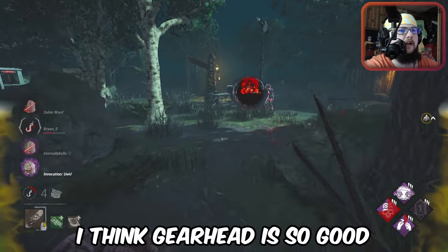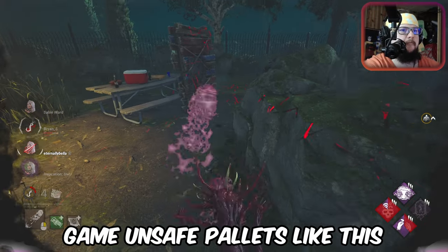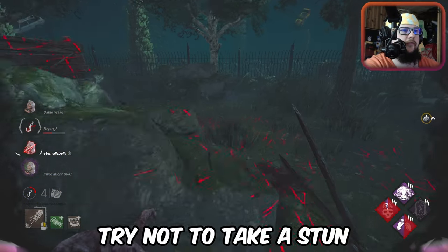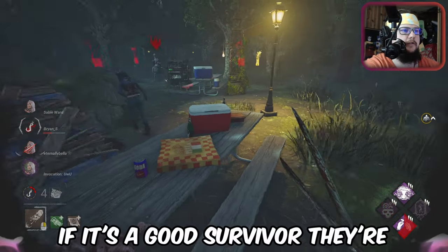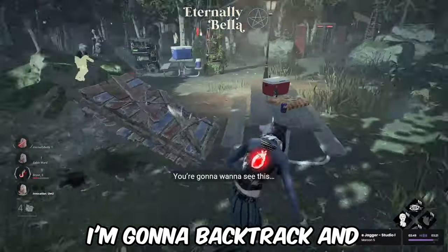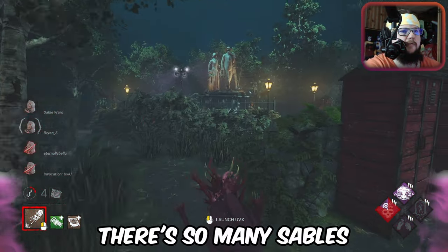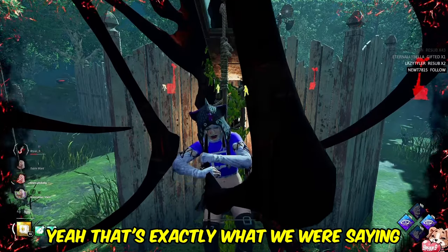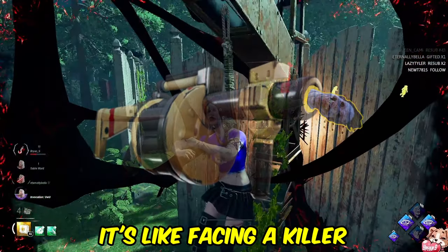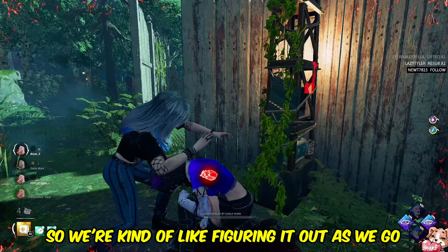Gearhead is so good on this killer. Let me explain how I mind-game unsafe pallets — first thing, try not to take a stun. If it's a good survivor they're definitely gonna fake the pallet, so I'm gonna fake like I'm going to backtrack and then they're going to body block. There are so many Sables it's ridiculous.